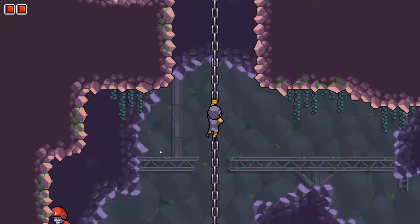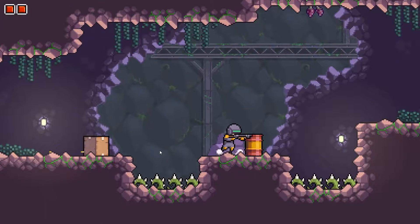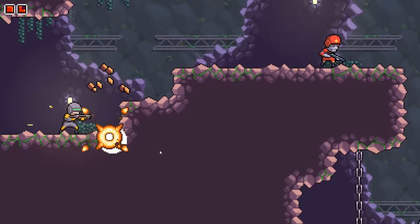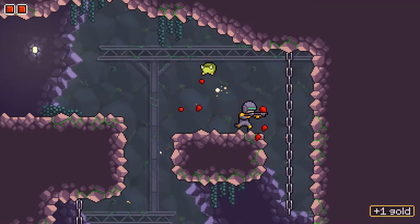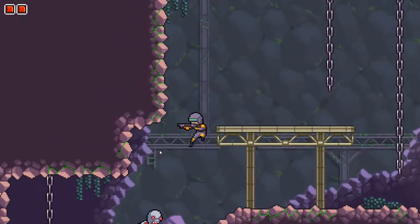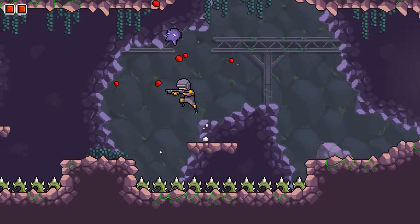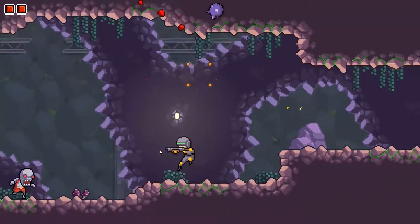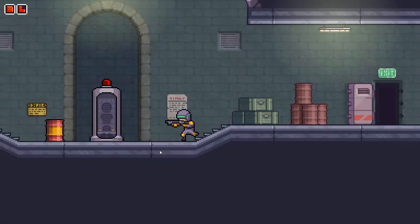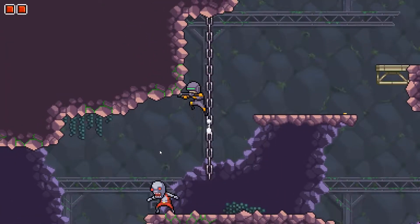Apart from regular enemies, there are bosses — one for each branch of the map and two for the last section, so a decent number of them. They're pretty nice and require you to learn their moveset. Sadly, once you collect all the characters, it becomes clear that Dex — the one with the shotgun and double jump — is just superior. Not only is the double jump often the only way to avoid boss attacks, but his high DPS also means you kill bosses quicker. I used him almost exclusively for bosses, with exceptions on two specific boss phases that required Bear or staying at range.